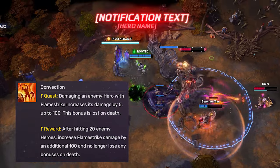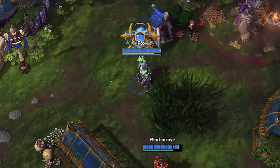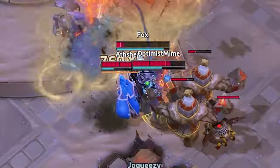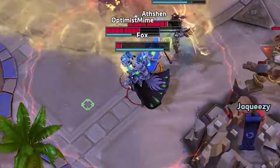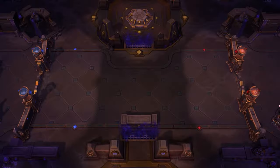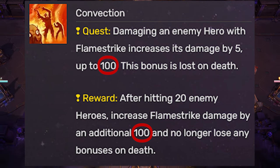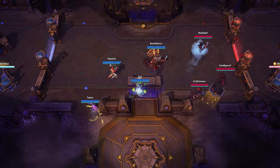A couple things before we go. Convection — we have to talk about this. It's one of your level one talent choices, and it is a trap. First, it puts a target on your head. People already know how much trouble KT can be, and fires take time to grow. You're still new at this — barely a candle — you will be snuffed out. Secondly, the reward for this quest isn't the best. You see the 200 damage and think, oh wow, this is great, it's almost a whole health chunk.